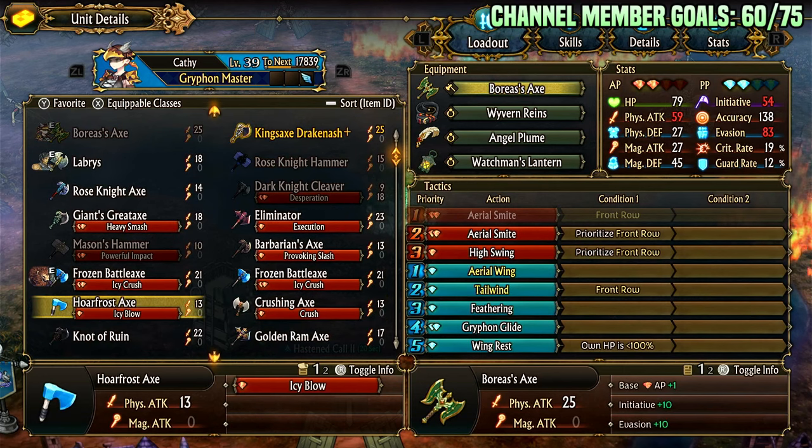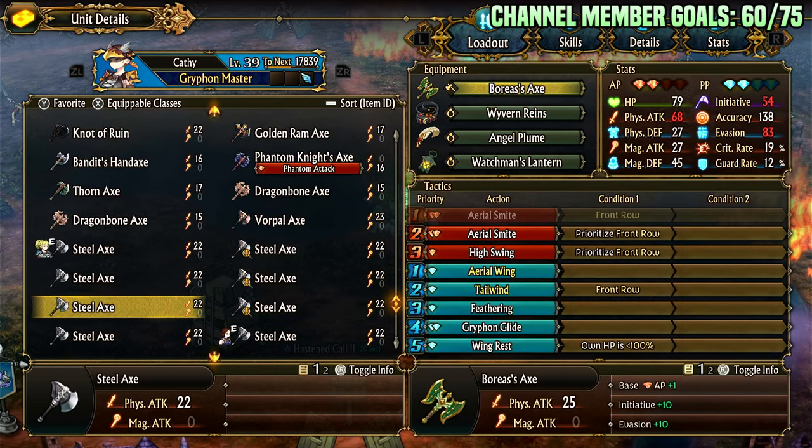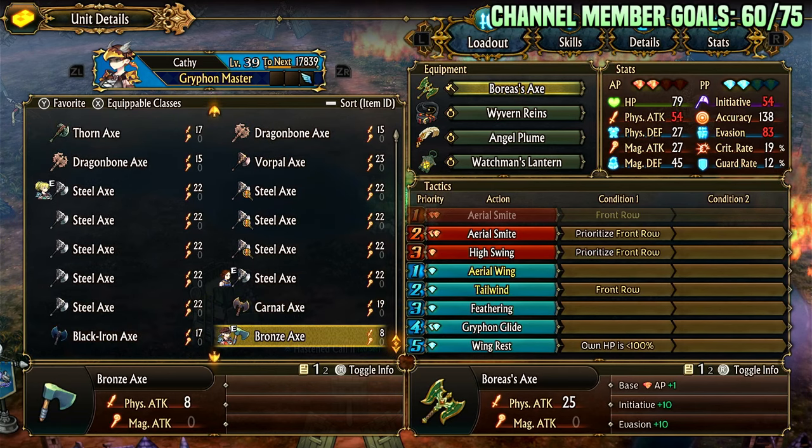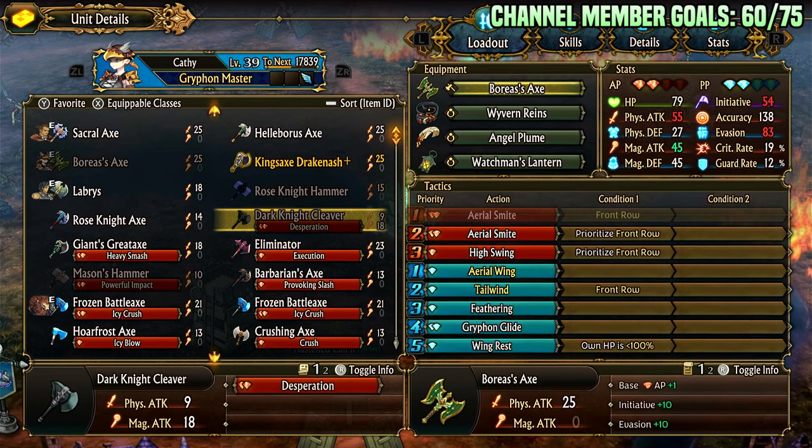You could also switch off gambler's coin and run a crit axe — looking at the stats here to see if there is one. Is there really not a crit axe? I know there's black iron, but surely there's an axe with high crit rate. If not, that sucks.